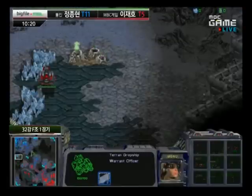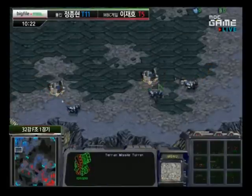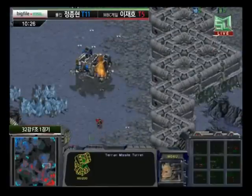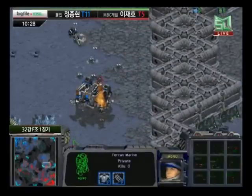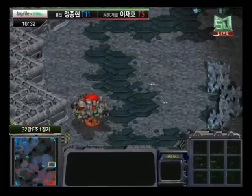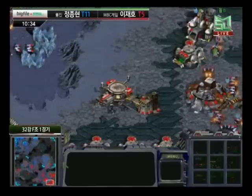Light looks like he's going to expand toward the 9 o'clock position and try to pick up a gas base there. That might be a pretty good position to get. He gasps quicker — a nice little mine clear there by one single Marine from Light. I think it was four mines that he cleared with that one single unit.